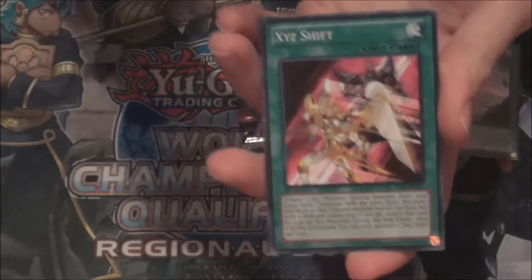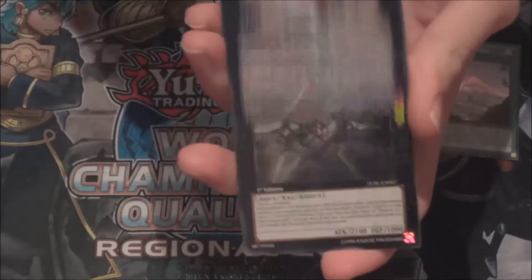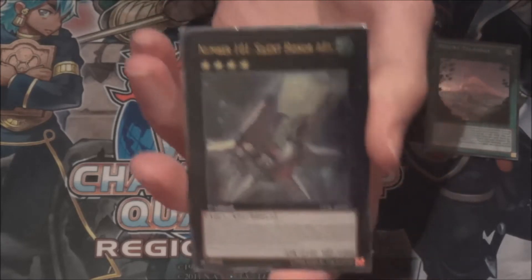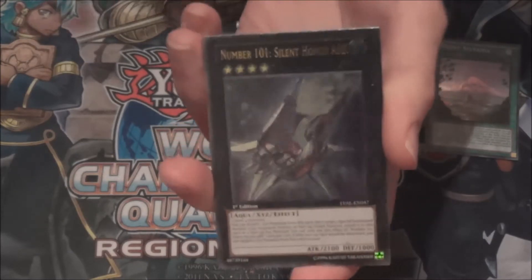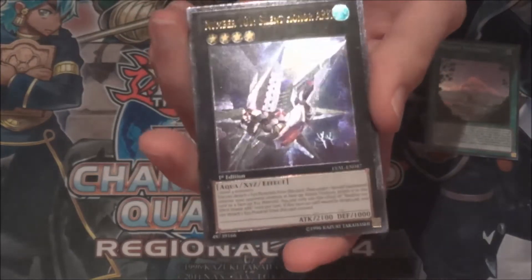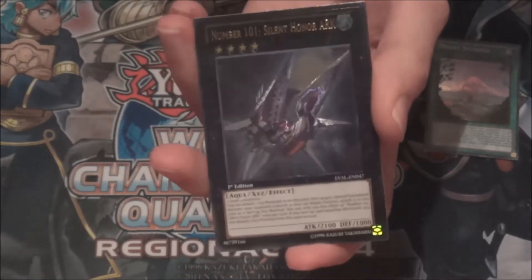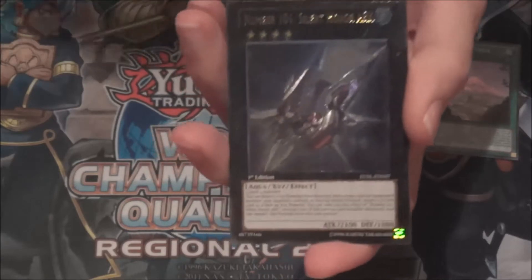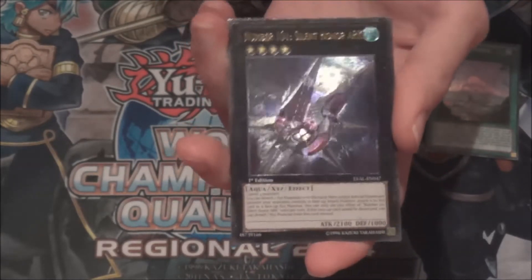Ghost Trick Dullahan — and oh my god! I was looking so hard for this card in my four boxes. Ultimate Rare! Number 101 Silent Honor ARK, first edition, ultimate rare, out of five packs. I didn't get one out of my previous 99 packs — so 99 is the magic number. That's way cool, that's awesome!